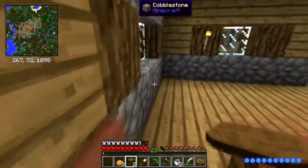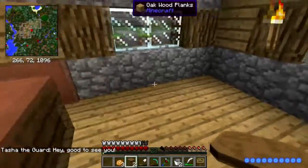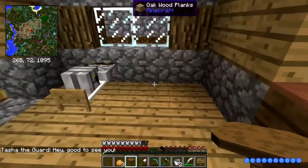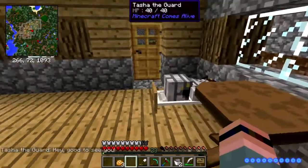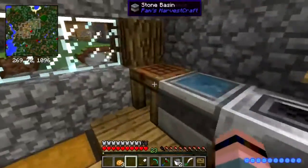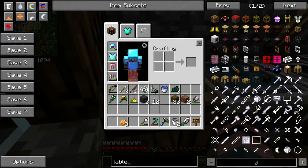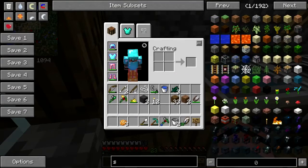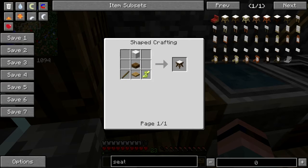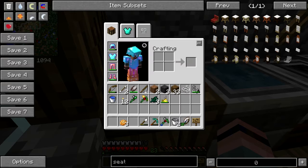Here we go, excuse me Nick. Table there. Tasha honey, you're gonna have to move — she did move though, that's kind of weird. And how does one do a seat? One does a seat — wool, pressure plate. Oh god, okay. I can do three seats right now.